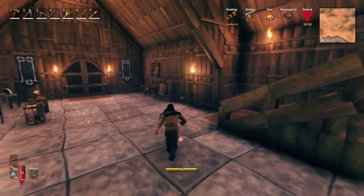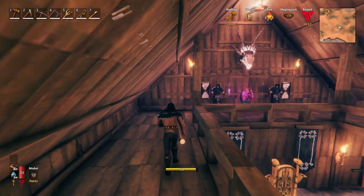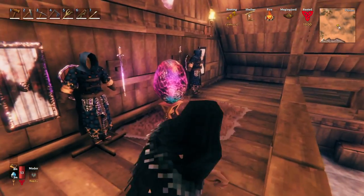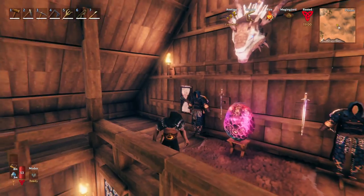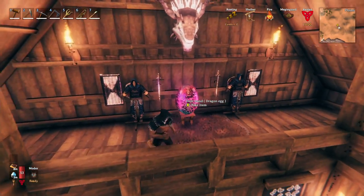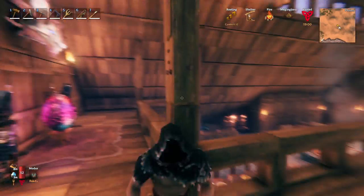Next, we'll go ahead and come upstairs, where we have our nice little trophy area. My thought process behind this was basically, hey look, it's our armor that we use to steal the dragon's egg.